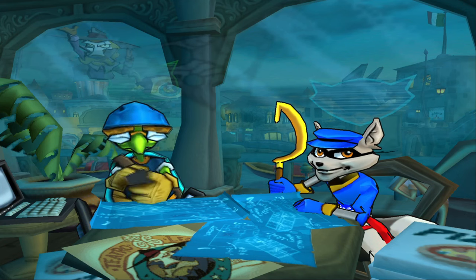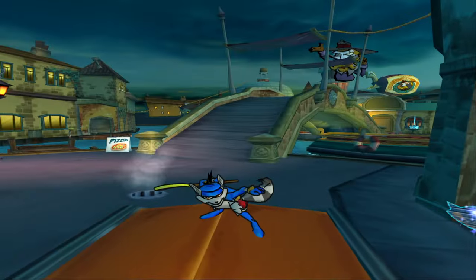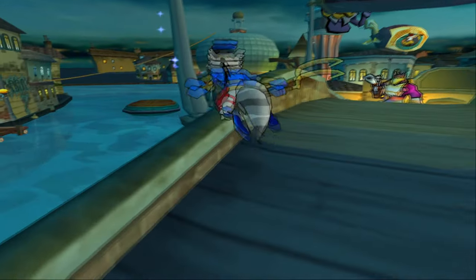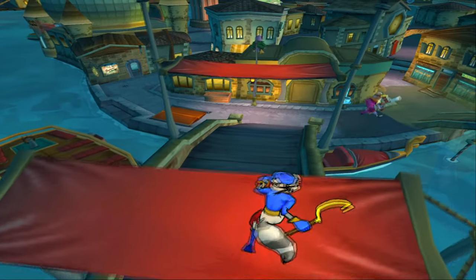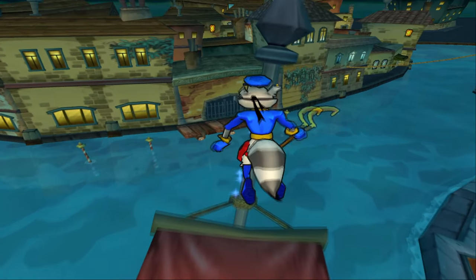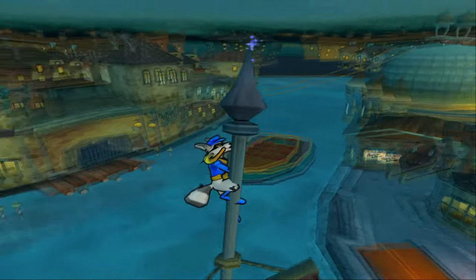Welcome to Venice in Sly 3. This is by far my favorite level in the entire game. There's a lot of really pretty things to look at, and I know the Sly Cooper series being a platforming series has dipped its toes into stereotypical platforming levels, like the Australian Outback or the snow level. But these more urban areas I really like — it feels populated and makes it feel like a real place.